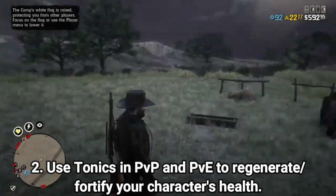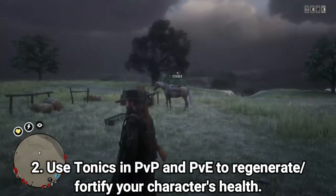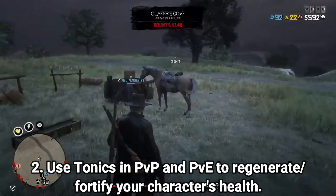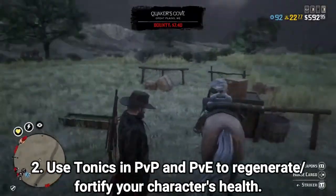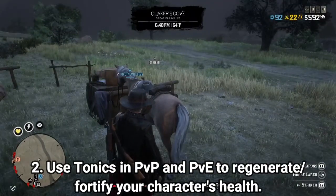Tonics are very similar to snacks in GTA Online. Also, if you season big game meat — which can be obtained from predators like bears, cougars, and alligators — you can fortify your inner cores and yield a golden core. Tonics are for the outer cores, while the inner core affects how fast the outer core refills. Seasoning big game meat can also be beneficial in combat when refilling your outer cores.